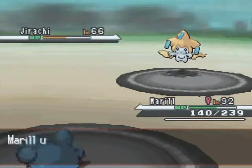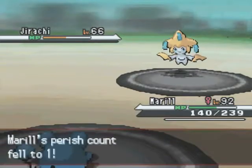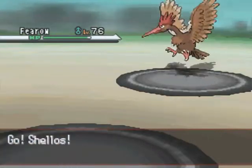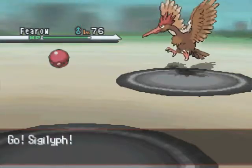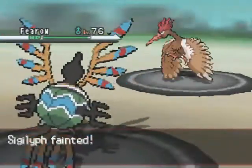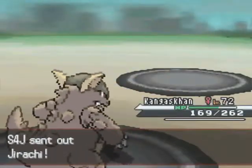Jirachi's back out. I go for the Swagger on the switch, just hoping that Jirachi starts hitting himself in the confusion. The Hail stops — that's nice — but I'm going to have to switch out. He knows I'm going to switch out and switches out into Fearow, also not wanting to hit himself in the confusion. I go out into Shellos, not expecting him to switch out. I do a double switch into Sigalith, but Sigalith is pretty useless. He goes for the Facade twice, and that is going to take out my Sigalith. I go out into Kangaskhan on the free switch, knowing that I outspeed him. He switches out into Jirachi knowing that he can wall me.